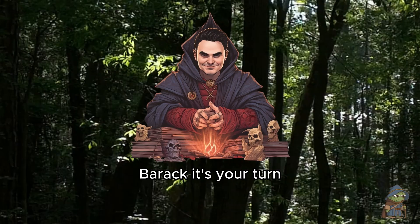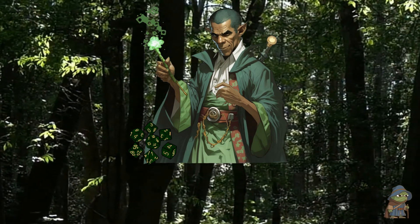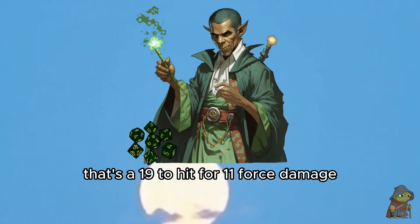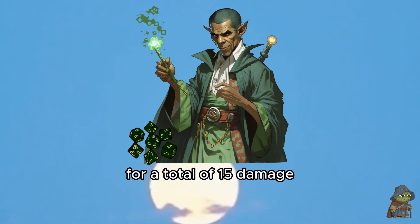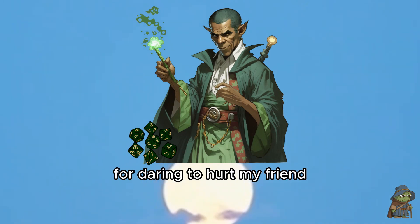Barack, it's your turn. Same thing I always do — Hex and Blast one of the goblins. Going to pick the one that shot the arrow that hurt George. That's a 19 to hit for 11 force damage, and four necrotic from Hex for a total of 15 damage. I'm just going to make this guy's head explode for daring to hurt my friend.